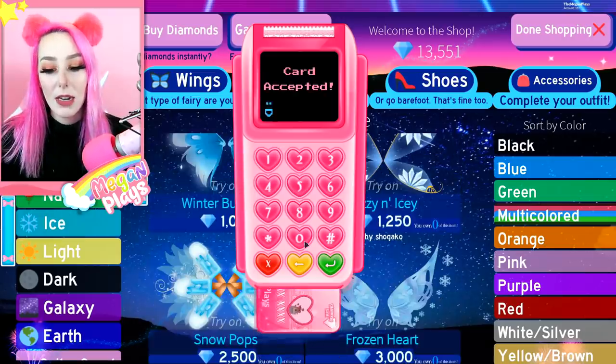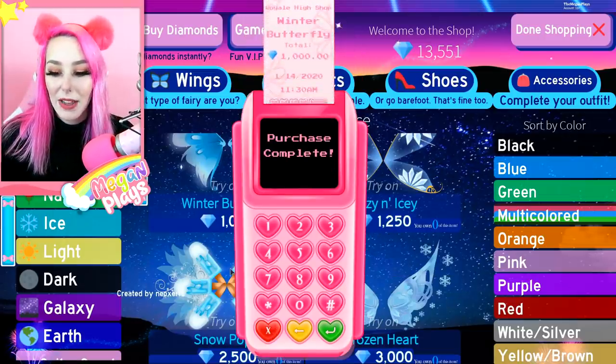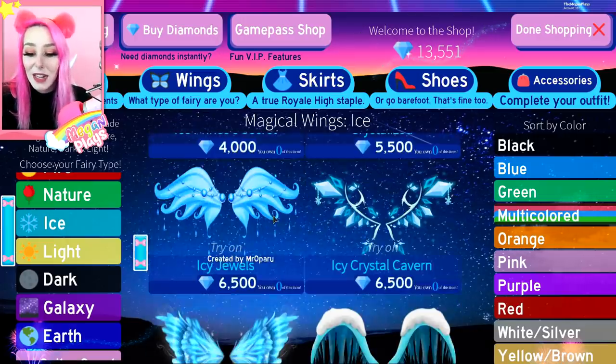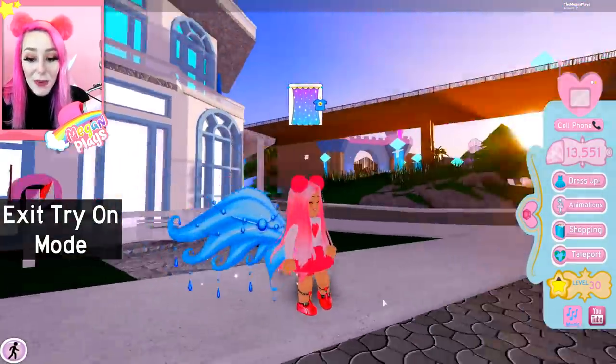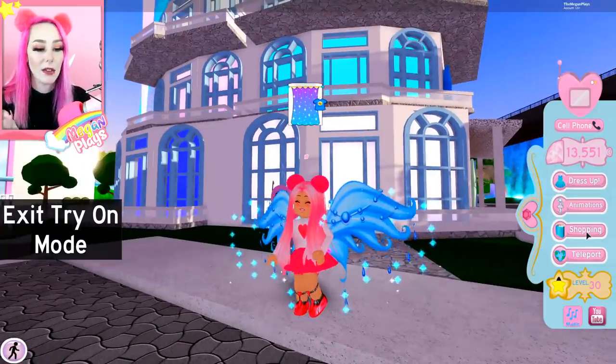Let's buy those. I'm going to end up buying like all the ice wings because I just love them so much. And then we have some — these are popsicles, that's so cute! Ice Princess Secrets — they have the jewels I was talking about below; so pretty, I love that. Coldest Winter, Ice Guardian Extra Large — those are massive and so pretty!